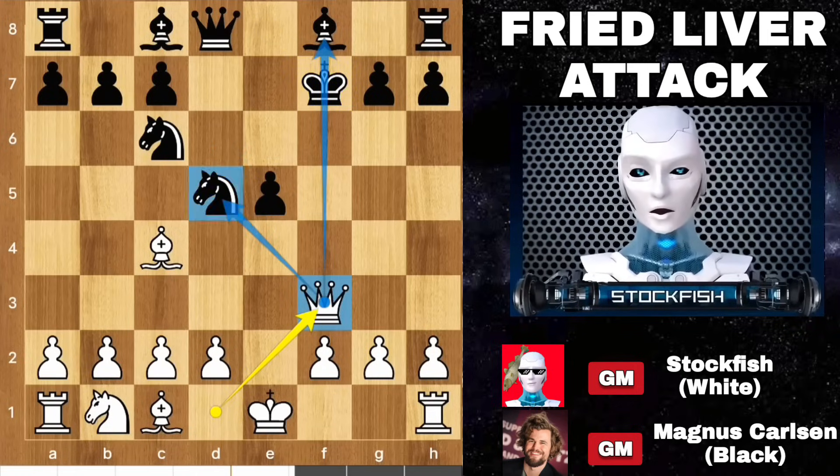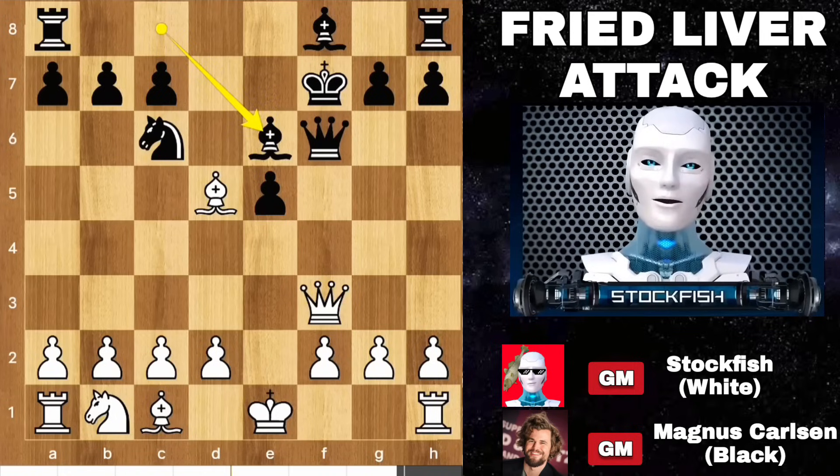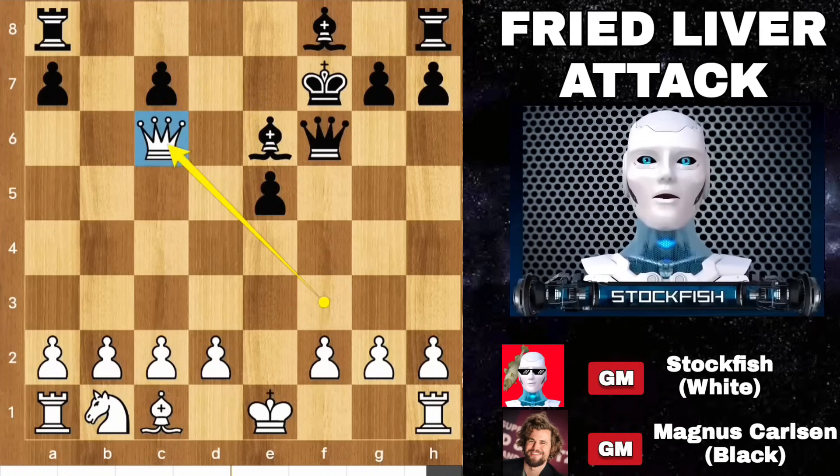What should black play? Queen here, or move the king all the way? Let me show one by one. If queen blocks, then takes, bishop blocks, takes, takes, takes — I will win a pawn and your king position is bad. You will face pawn islands — a, c, and e pawns are split pawns.